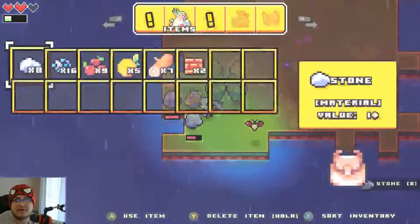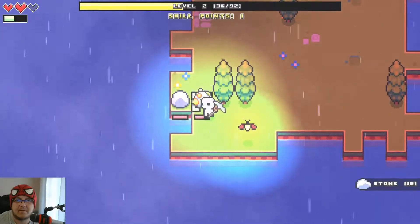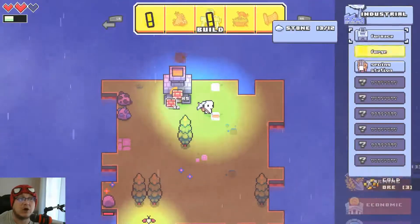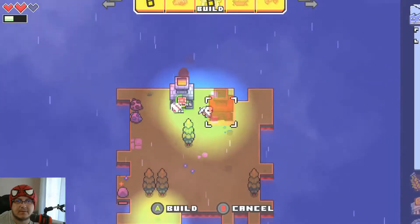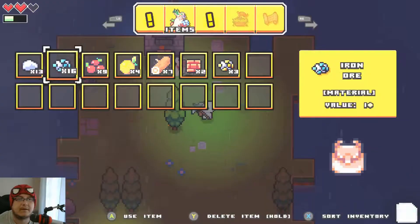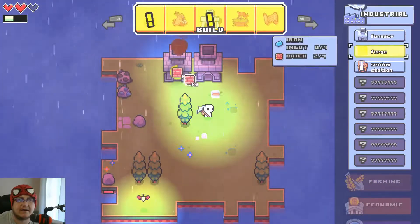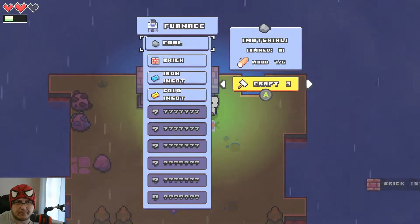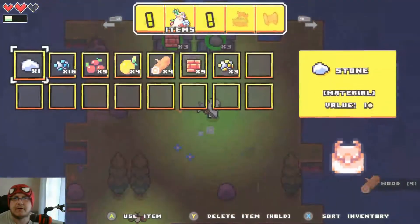Oh gold, yes — need that gold, gotta get it. Gotta make bricks. I should build two furnaces because then I don't have to wait — that would be good. Oh, we leveled up so we get to choose. Forgot all about it. There we go, let's get our skills up.